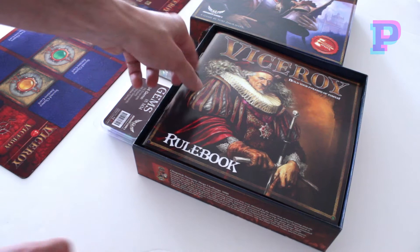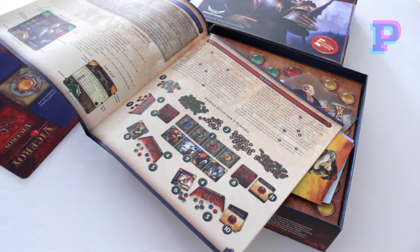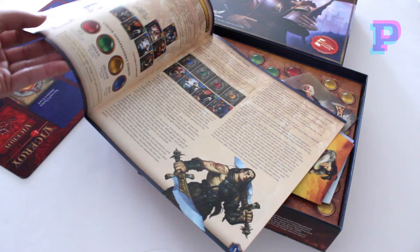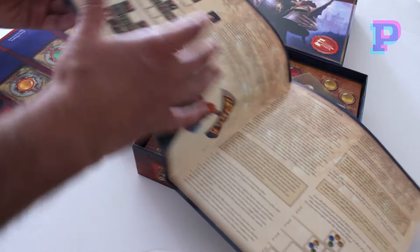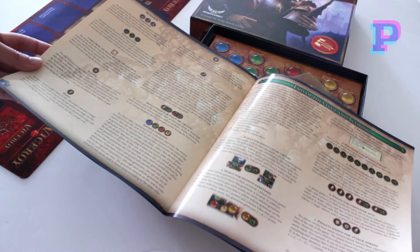The rulebook also has a very well-designed illustration. As you can see the whole game has this medieval fantasy feel. The rulebook seems to be very well designed and organized. It gives you some information about the development phase, player phases, the auction phase, and the different rewards that you get throughout the game. Also the end of the game and the scoring that takes place.